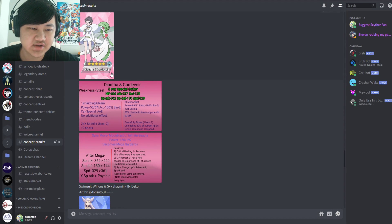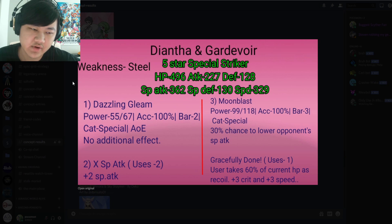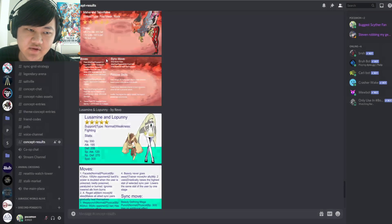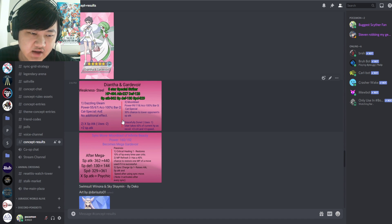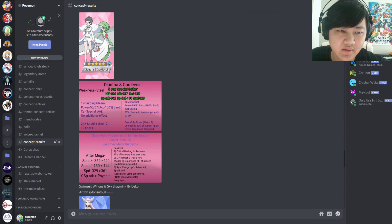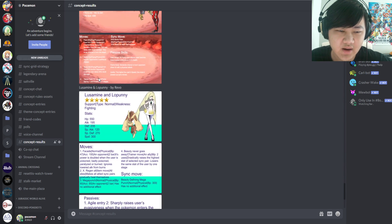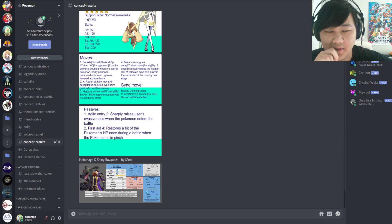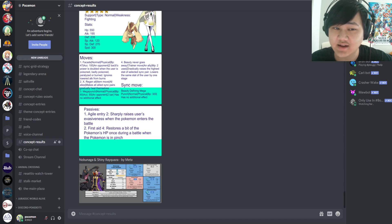I thought this was a really interesting concept for a striker — units that do recoil, like Talonflame recovering on sync move, and Gardevoir recovering on every crit. I really think if they implement huge recoil in the future, they should always include some kind of healing remedy. Congratulations to everyone who made concepts — I'll be making another one soon, there are a lot of entries from the last episode, so I'll put out more in the next episode. That's me with this one, I hope you guys enjoyed it, and I'll see you in the next one!